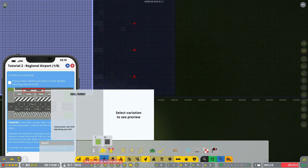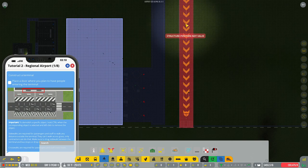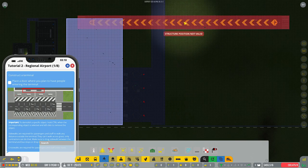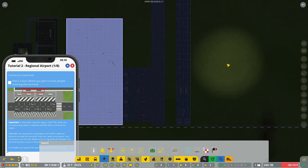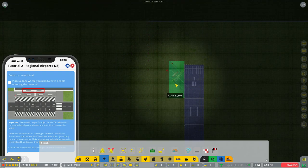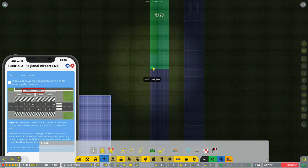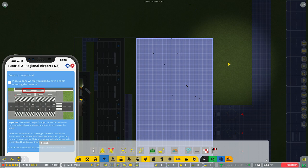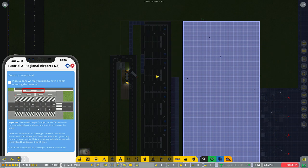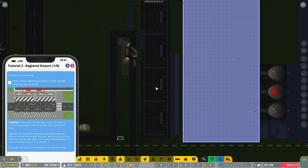Now we can put in our runway, four tiles away from the taxiway. We're going to have them fly in that way, put those runway ramps down like that, and finish off the taxiways just like that.